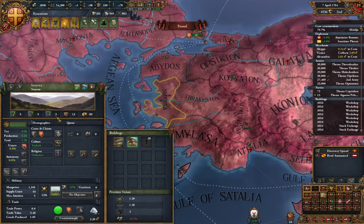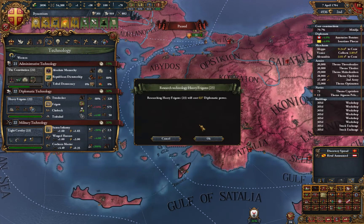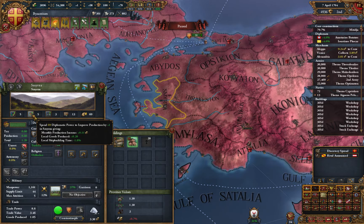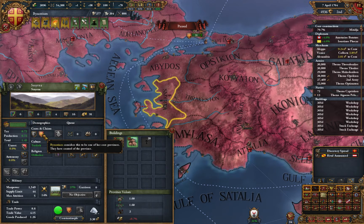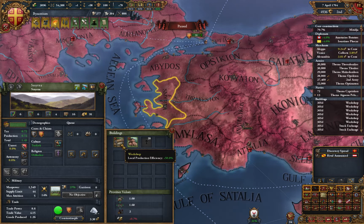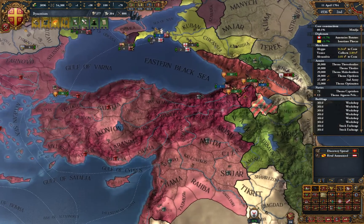Oh and this one should be excellent - I need 20, I need to develop to 13. So first of all take this up and spend some development I guess. Ah this would be too expensive. Temple workshop - let's just wait.